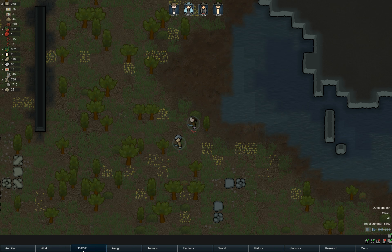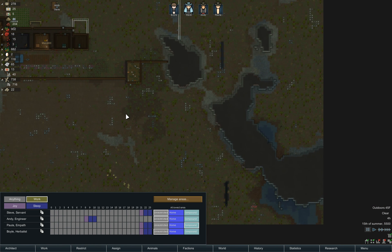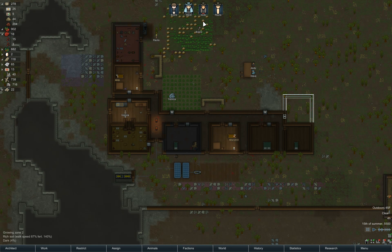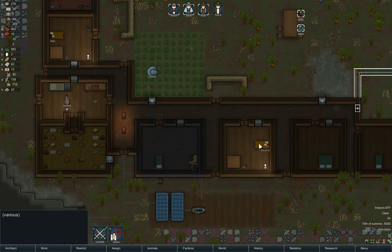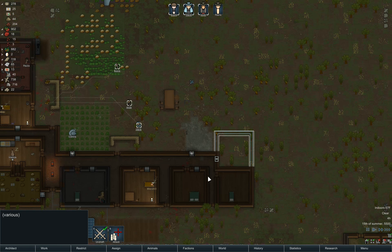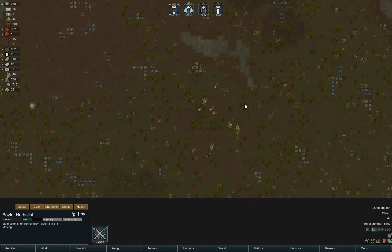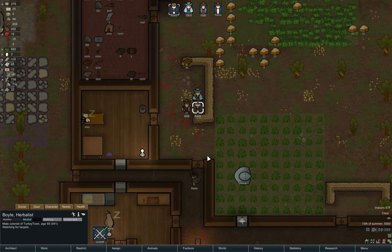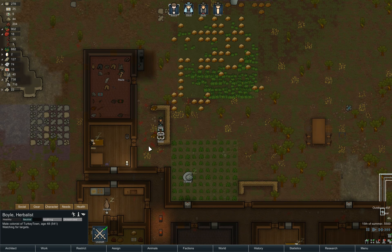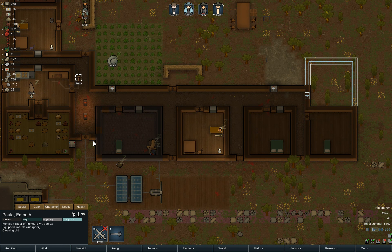Let's go ahead and do our normal thing and restrict Paula to the compound. They're pretty close, and since they're coming from here, I'm guessing they're going to be coming around this corner. So let's go ahead and draft these guys. Put them down here. Maybe we can just put them here and shoot at them all the way across, because they should be coming up. We might have to do a little ducking in and out of places.